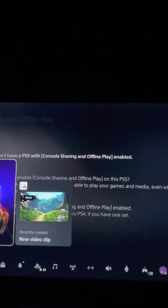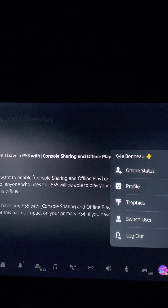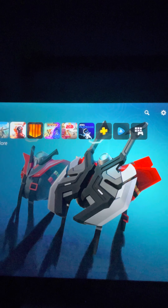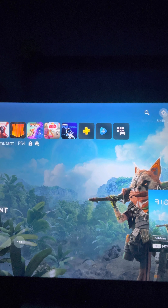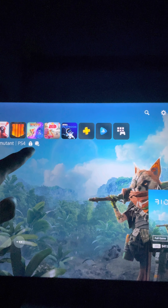Next, when you go to your friend's account, I'm going to switch to my friend's account — Switch User, go to this account right here. You guys can see how the games are pretty much locked.